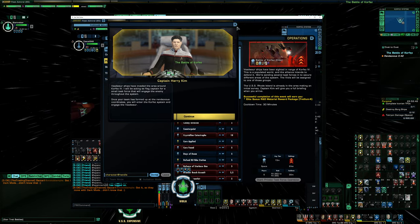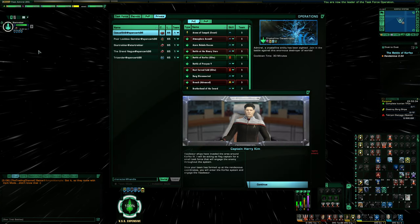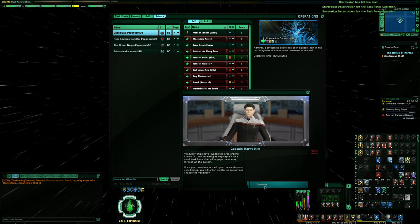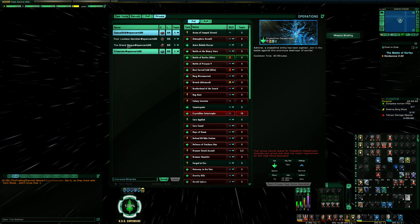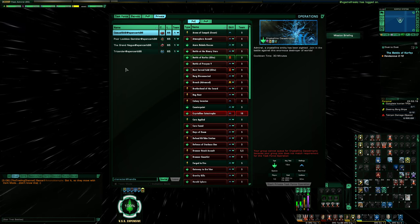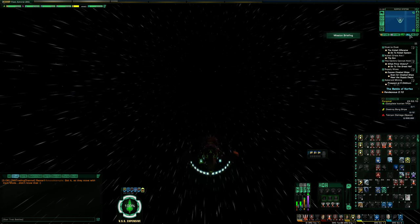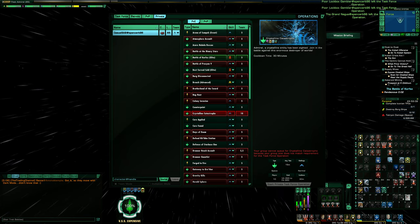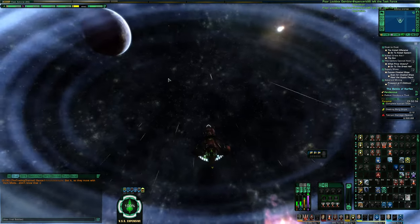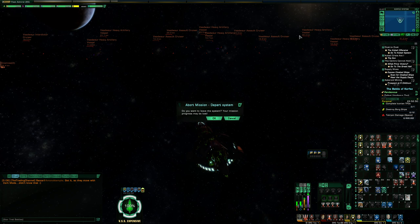That is me getting into Corfez. I can transfer the TFO leader over to my DPS character and kick the other account from the TFO group. The ghost characters don't get a cooldown or any rewards if they never enter the map — if they just remain in ghost state, they'll stay there. I'm now the only person in this Battle of Corfez. That is how you would do it if you're looking to do a specific queue that normally doesn't let you in unless you have a full team.